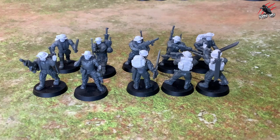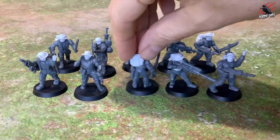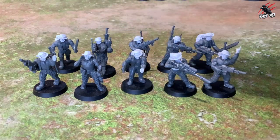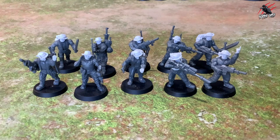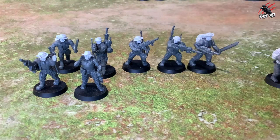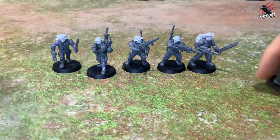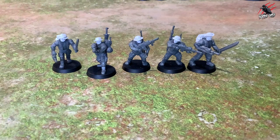I've tried to give each squad a different theme — these are more a stealth recon squad, so I've tried to represent that in the poses. They're not rushing forward; I haven't used the running legs on these. They look a little bit more calm and collective, a bit stealthier, moving a little quieter. This isn't really going to work out in any of the rules but it's certainly going to add some narrative.